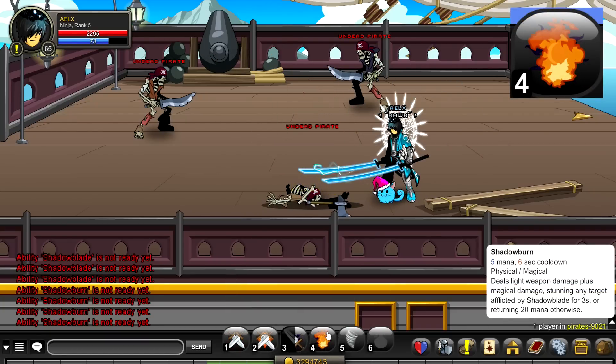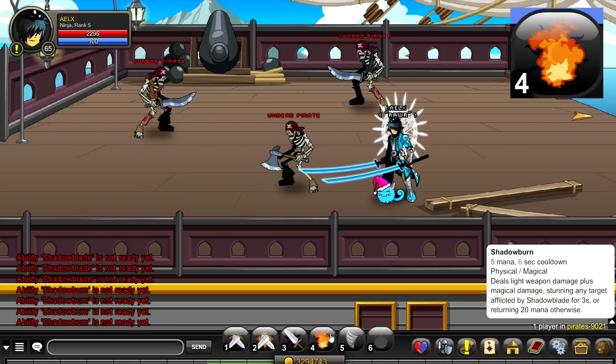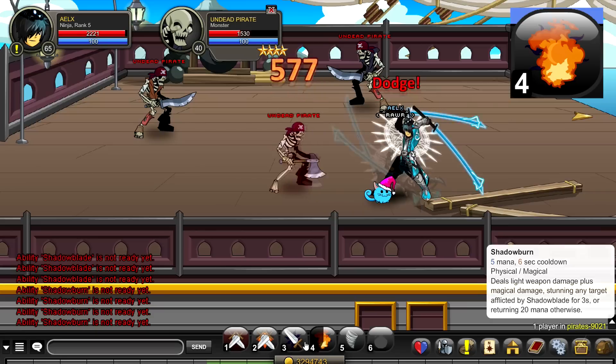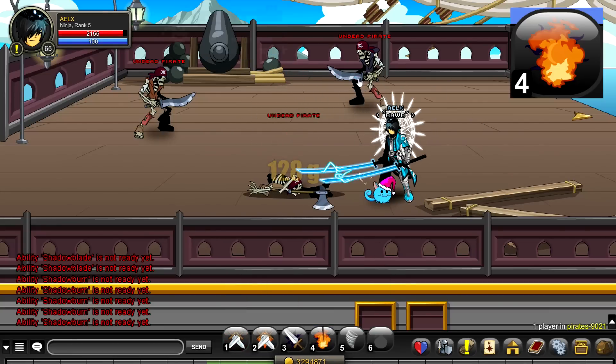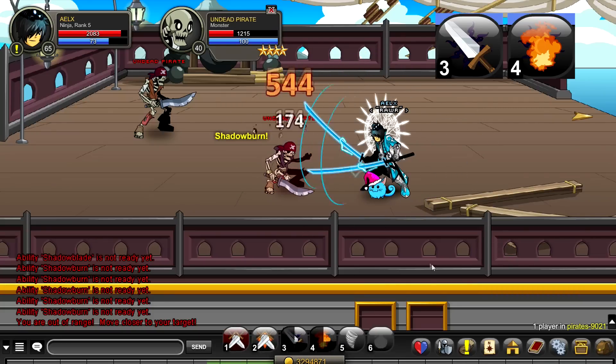The next skill is called Shadow Burn — 5 mana, 6 second cooldown. It does light damage, slightly less than your auto attack by about 10%. If Shadow Blade is not applied, it gives you 20 mana back. If Shadow Blade is applied, it does a 3 second stun. It did 544 crit — very decent. Here's the 3 and 4 combo for the stun, and you can stun twice too.